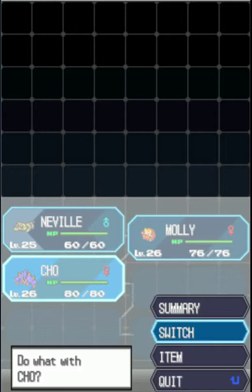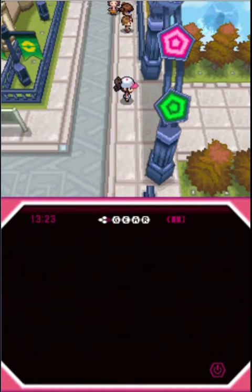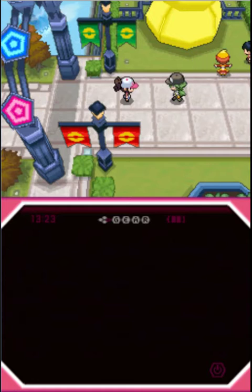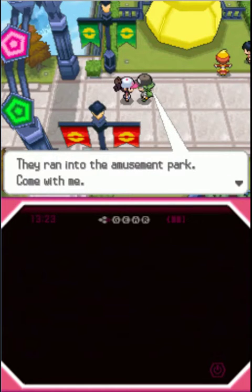So now, do we chase Team Plasma into the amusement park? I did not look up what I'm supposed to do in Nimbasa City or what trainers there are. We saw from last episode a couple of Plasma Grunts ran into the amusement park, and I remember taking a Ferris wheel ride with N. I don't know if he's going to come and fight. I guess we might as well go see. There's N. He says: 'You're looking for Team Plasma, right? They ran into the amusement park. Come with me.'